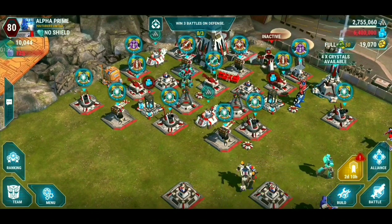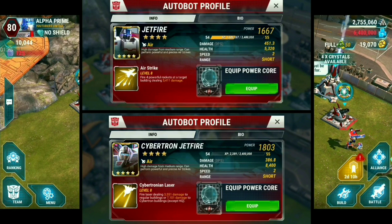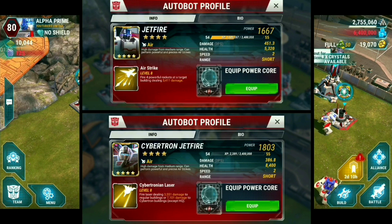Here we go — this is Jetfire at level 54.8. I've matched it up with the four-star Cybertron Jetfire as well, and you'll notice they're not quite the same. Cybertron Jetfire has more health at 8,400, and his damage per second is 386 at level 54. When we look at the original level 54 Jetfire, his health is only 5,320 — so you're getting 3,000 more health — but the damage is quite a bit higher for the original Jetfire.